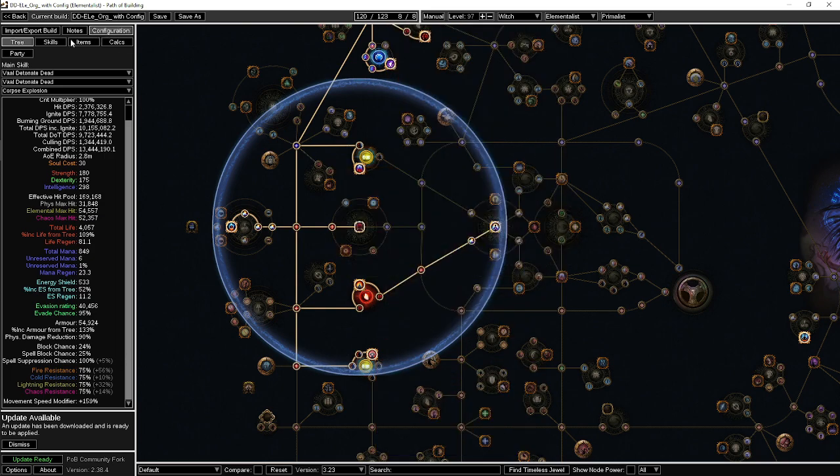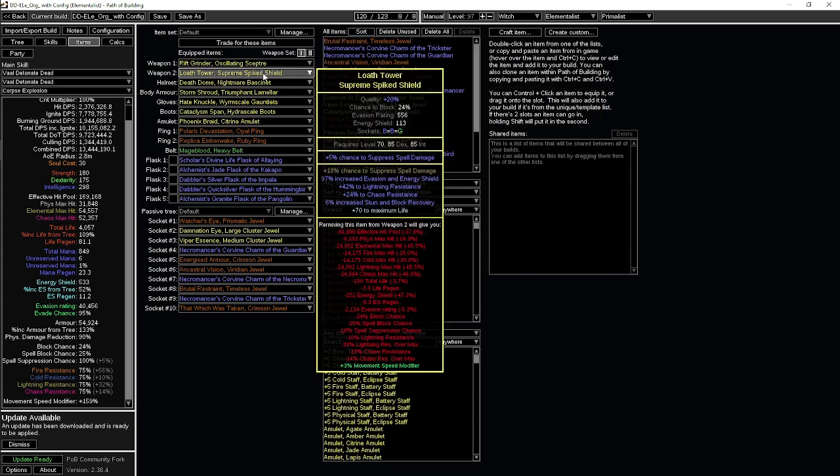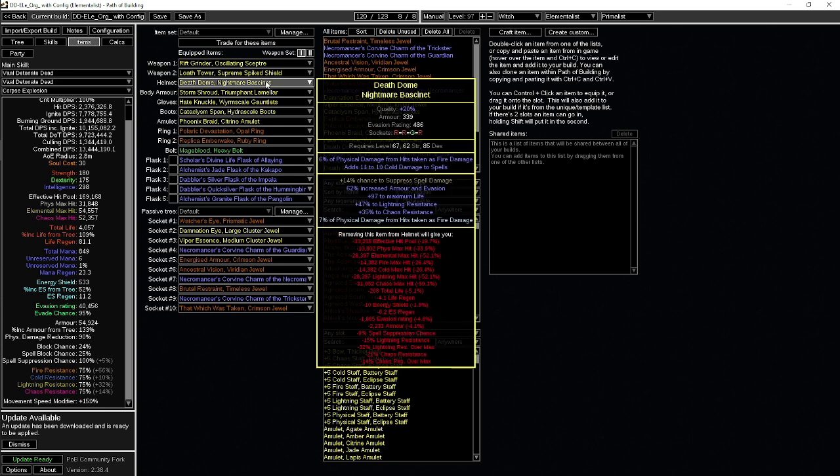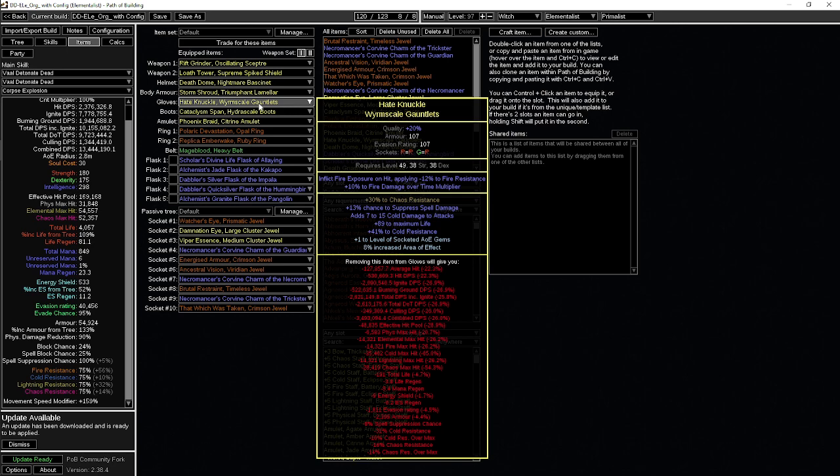There are a couple of armor nodes — a very nice Physical Taken as Chaos node, especially if you scale chaos up. Generally the scepter is pretty good; the one-to-five lightning damage is about the minimum roll you can get there, but the shield is pretty good as well. The helmet has decent chaos rolls, life roll, spell suppression — looking pretty good with max life and additional damage reduction. The gloves also have Cold to Attacks which may elevate things a bit.